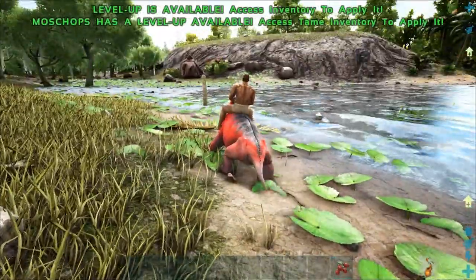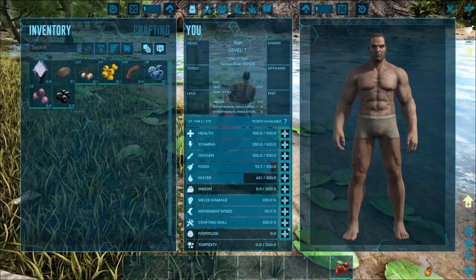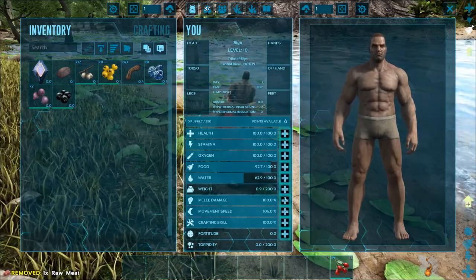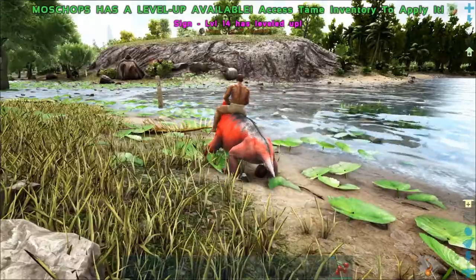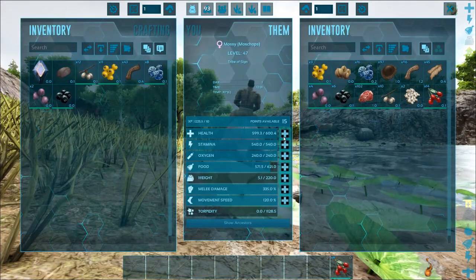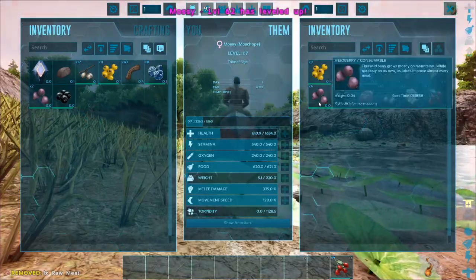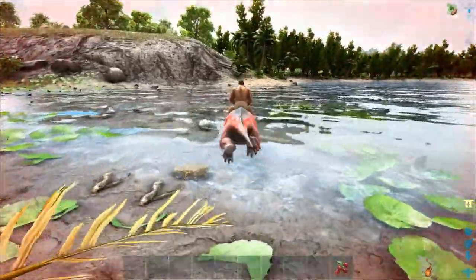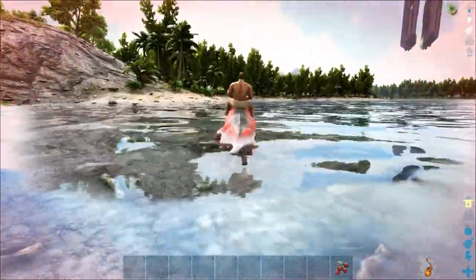That is an alpha. I leveled up by seven points, look at that. Mossy leveled up too - fifteen levels off of that. Mossy, you rock. Also I don't want you going anywhere. Now, you are an herbivore so I can't force heal you. Also moss chops can't jump. They are relatively decent swimmers though - if that alpha comes after me I might be able to get away in the water. I think it's focused on something else right now so it should be okay.